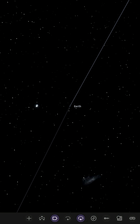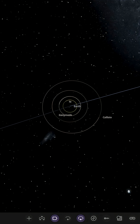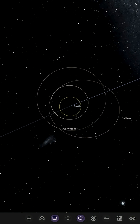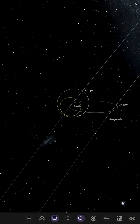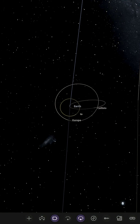It looks like Callisto had a major interference with Io. Io looked like it was going to hold on, but apparently not. Running the same experiment again to see if we get similar or different results. Once again, the Callisto orbit goes very eccentric and Callisto looks like it's going to slingshot around the Earth once more.